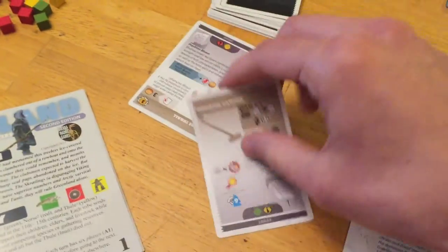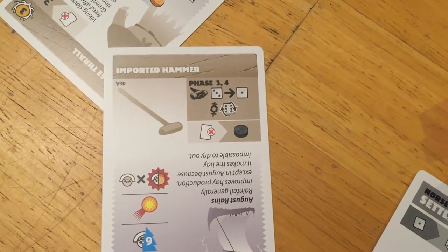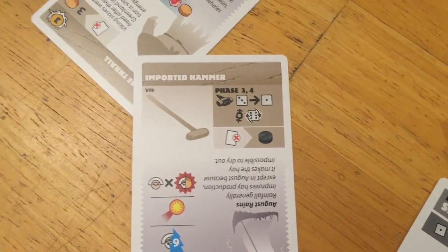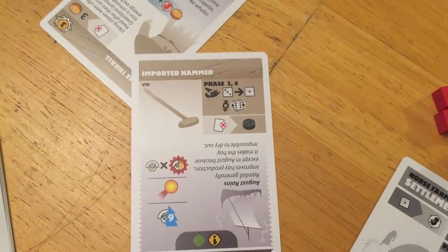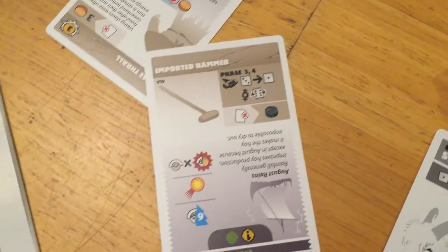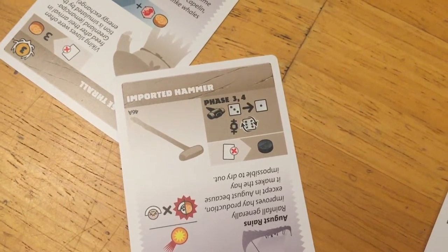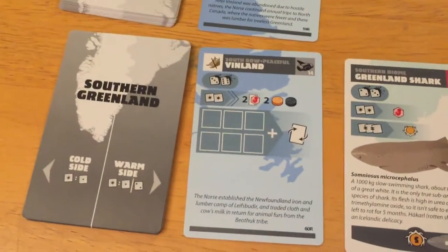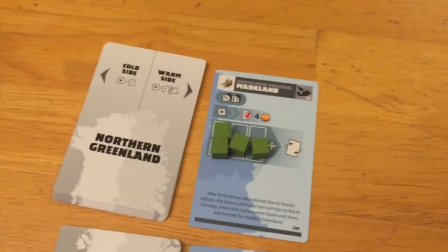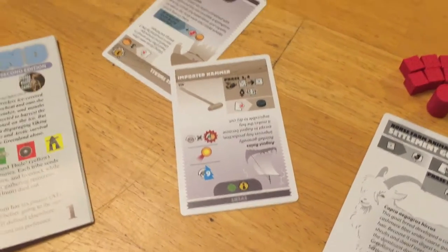Now we look at the auction card and bid on it. It's an imported hammer — in phases three and four it allows metallurgical roles where threes become ones, and on raids you get to reroll sixes. That's a multi-use card. Phases three and four include negotiation, attacks, and the hunt roll. So anytime you do an attack it automatically becomes a raid biome, meaning you get to reroll sixes on attacks.